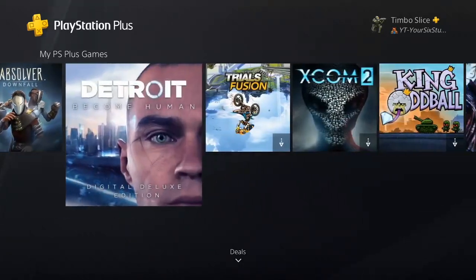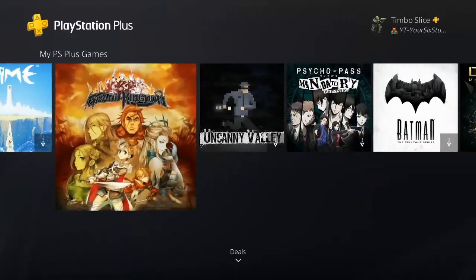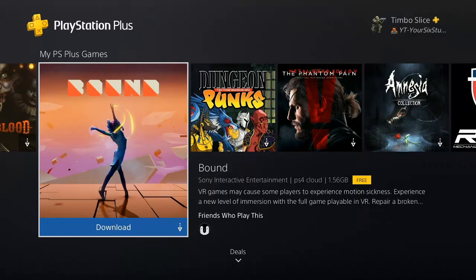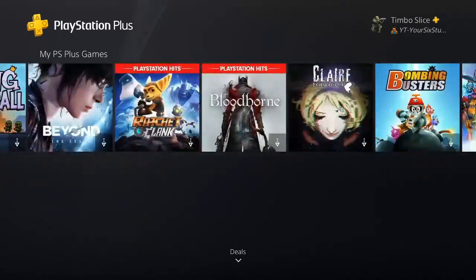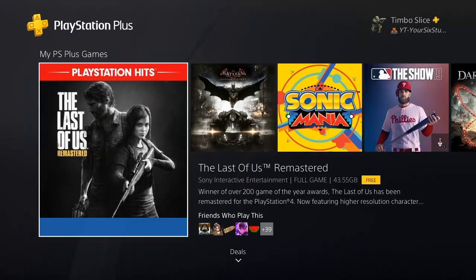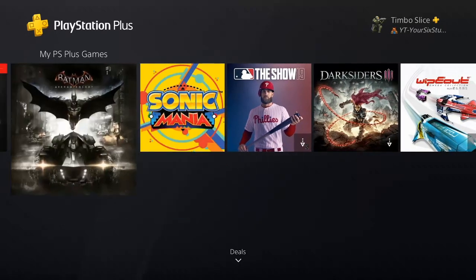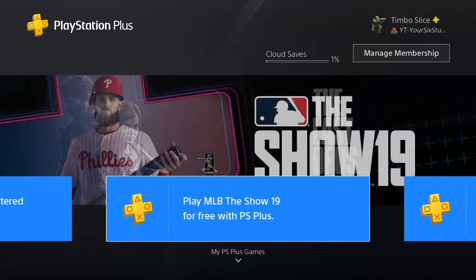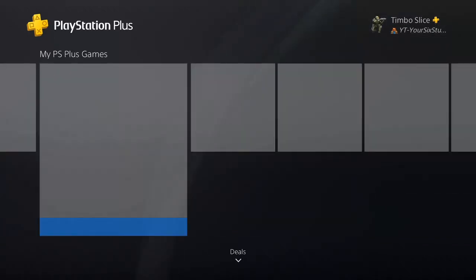They add up over time, and at any point in time you want to download these — once you delete them from your PlayStation 4, just go ahead and select the game again as it pops up and it says download on it. You don't have to download them right away; you can just add them to your library without downloading them, and then download them at any point in time. This is a great way to improve your game library. However, if you want to play your PlayStation Plus games again, you will have to have PlayStation Plus, otherwise you won't be able to access them.